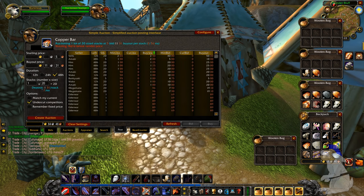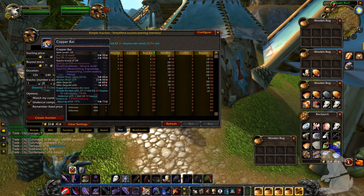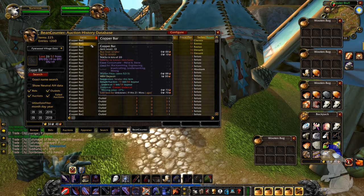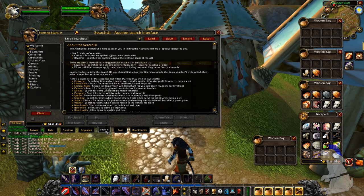So let's say I wanted to sell this bar - I put the item in here and it says I've got 25 of these items. I can sell them in a stack of 20 or a stack of five, for example, and I can change the price. You've also got the bean counter which I think just displays data.